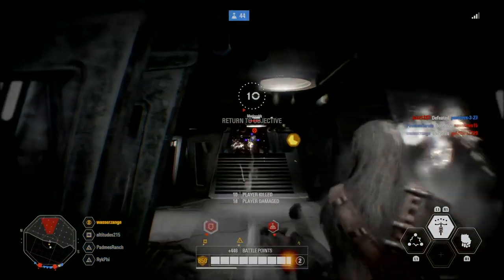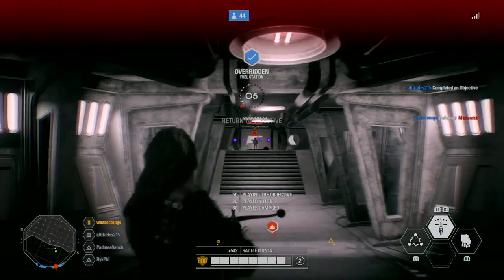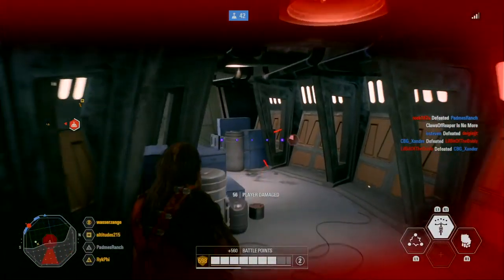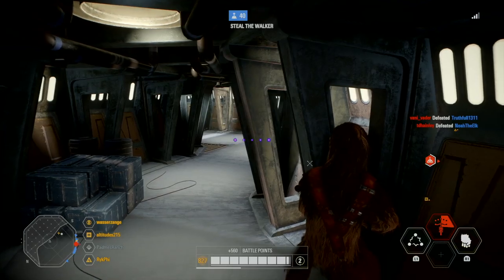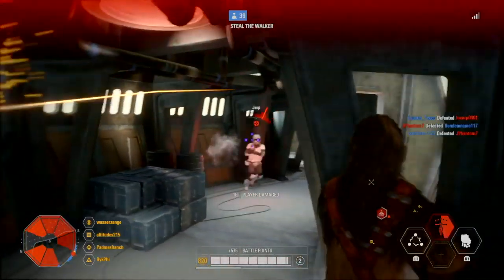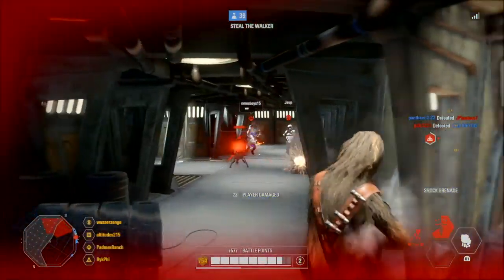The first hero is Chewbacca. I use Bonus Health — Chewbacca has increased maximum health, a total of 150 extra health. Next is Human Reward — for every enemy Chewbacca defeats while Furious Bowcaster is active, it will extend its duration. The last card is Impervious — every time Chewbacca deals a threshold of 200 combined damage with any ability, he gains 2% damage reduction to a maximum.